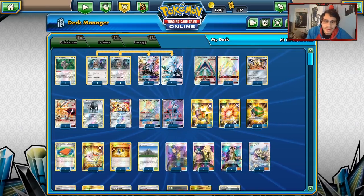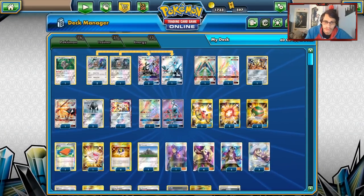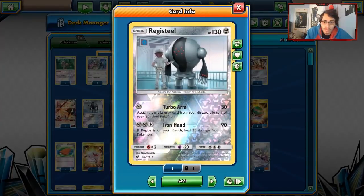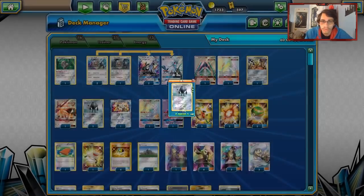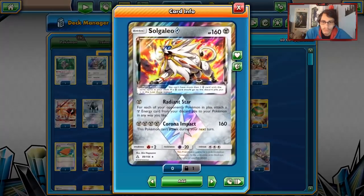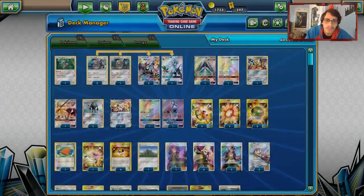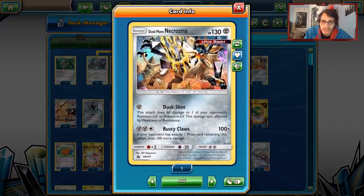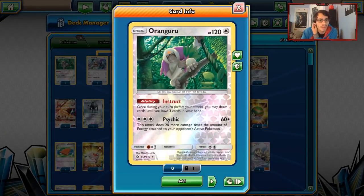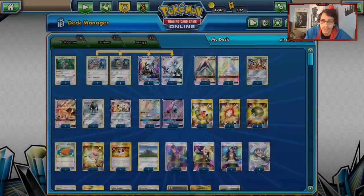Now for the other Metal-type attackers: I am playing one Duskmane — it's a really good one-shotter to have. Two Registeels — a great starter Pokemon and really good with Turbo Arm, allowing you to one-shot Ralts and Vulpixes. I'm playing the one Prism Star Solgaleo — another great way to build up energy and a nice non-GX attacker. I'm also playing one Dusk Shot Necrozma. Sadly, Dusk Shot does not do weakness, but it's still a nice attack combo'd with Turbo Drive — it can one-shot 180 HP Pokemon like Rayquaza. We also have Rusty Claws. One Oranguru for Instruct, and two Leles. I actually pulled a Rainbow Rare Lele out of a Guardians Rising pack on New Year's Eve, which was pretty hype.